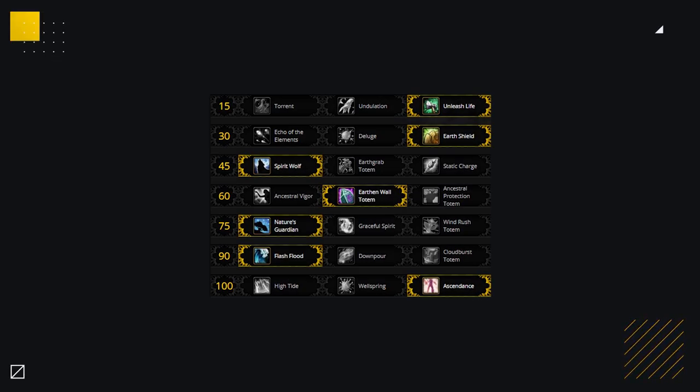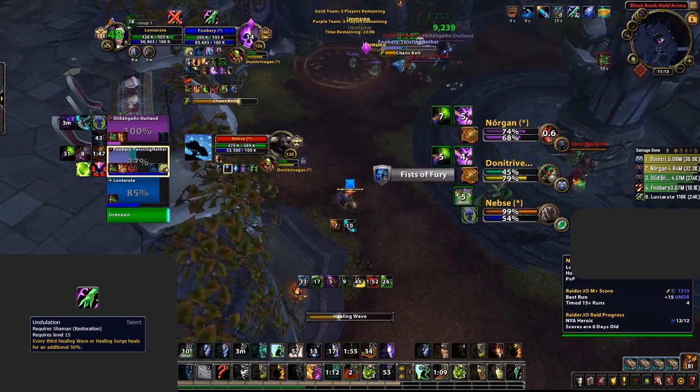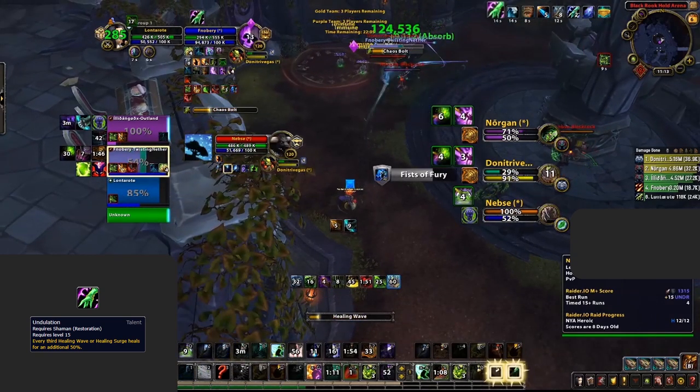A good baseline talent setup looks like this: Unleashed Life, Earth Shield, Spirit Wolf, Earthen Wall Totem, Nature's Guardian, Flash Flood, and Ascendance. The first change you might consider is on the first row of talents. Whilst Unleashed Life is a good baseline in certain matchups, Undulation is going to offer you a lot more throughput in scenarios where you can freely cast a lot of heals.